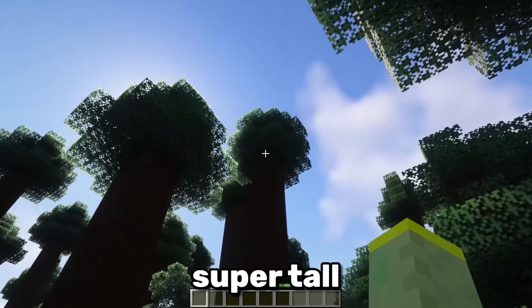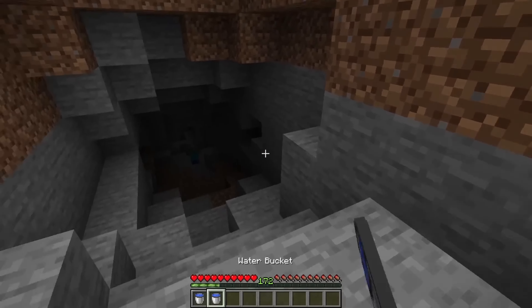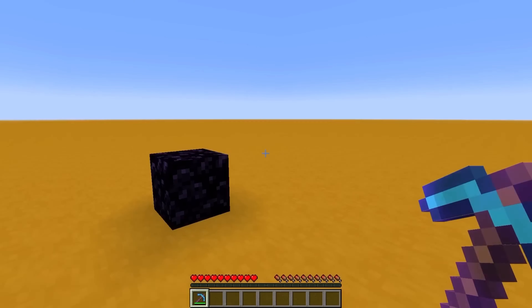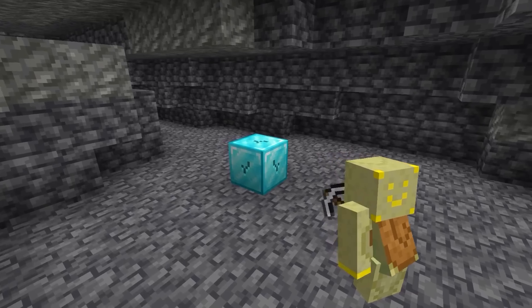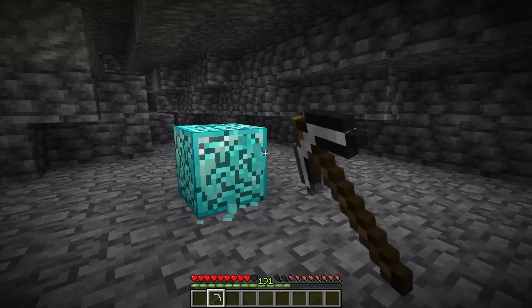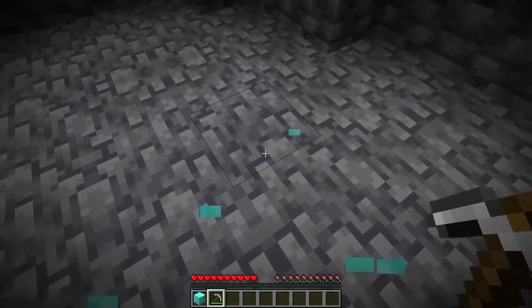We've talked about walking on air, shooting through honey blocks, and getting water from stone, but none of these magic tricks compare to this. Start mining a block and once it's about to break, just walk away. When you walk closer again, the block will instantly break.